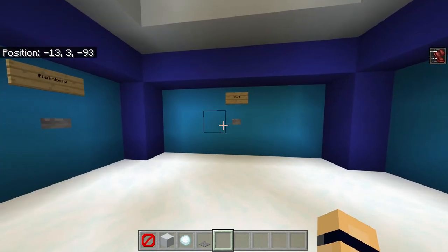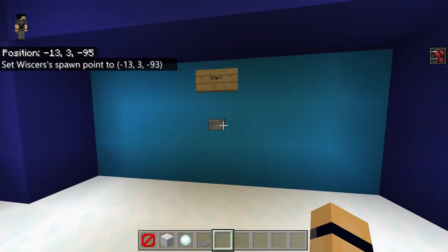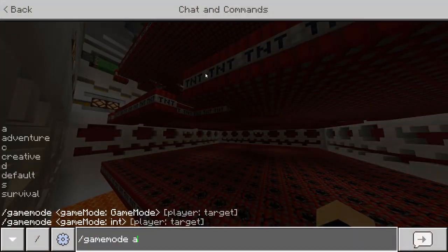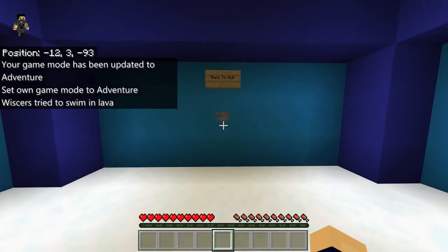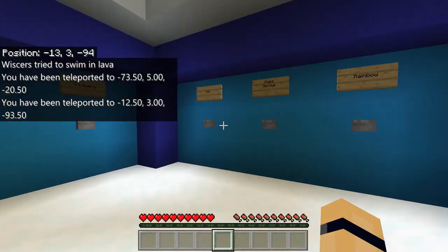TNT. You can start it. The maps have custom walls in each one — none of them are the same. You can go in game mode. Got that. You can even go to the normal map. This is normal Spleeth. This is the snow one.